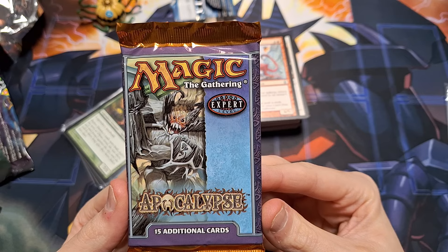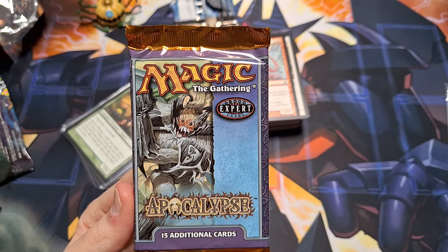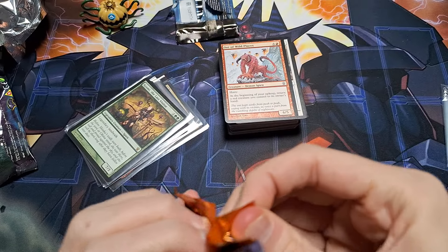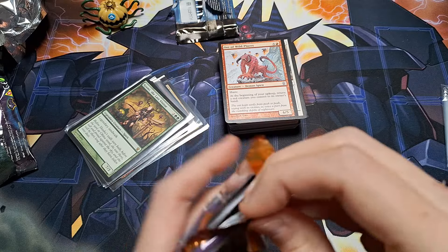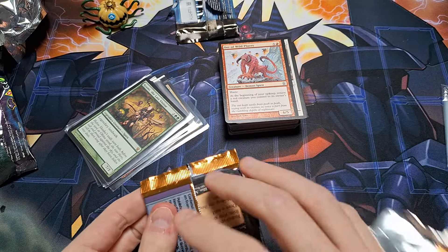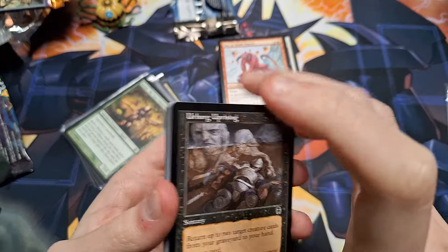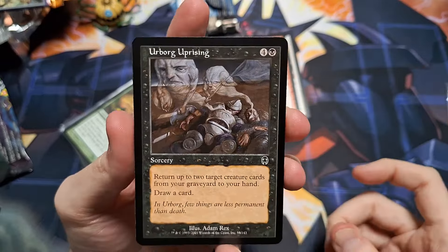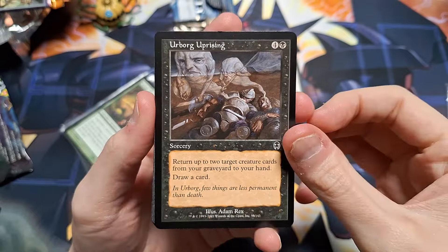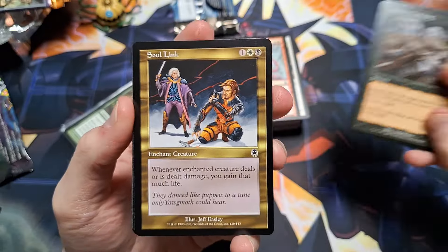We have the Japanese Prophecy pack — let's see what our prophecy is for today. Mostly the Chinese and Japanese cards are for my collection, unless it's a card I really know well, like Cabal Ritual — I know what Cabal Ritual does. Sometimes I use those in decks.